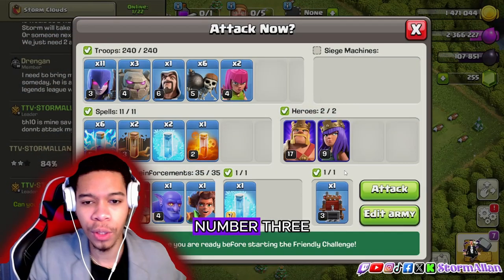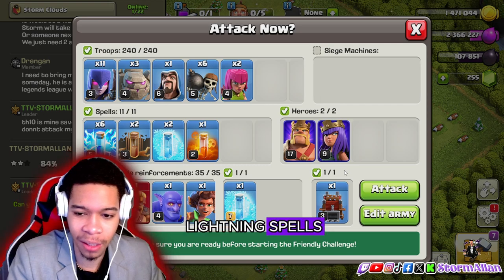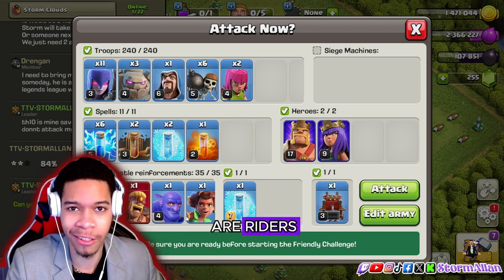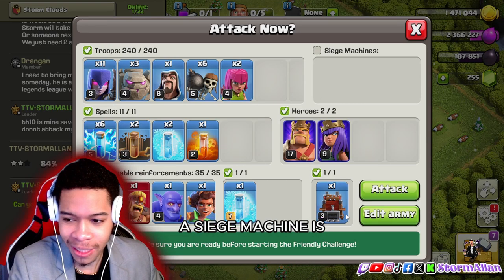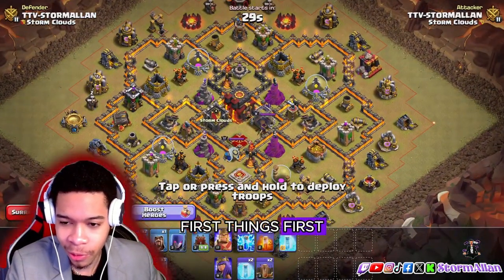Number three: we got the Witches — eleven witches, three golems, and six lightning spells. Clan castle troops recommended are definitely bowlers and root riders, but we're going with what we have right now. A siege machine is not guaranteed but is also a plus.